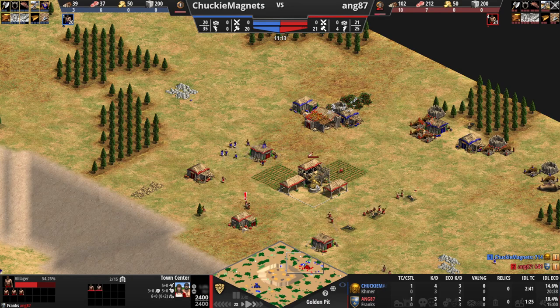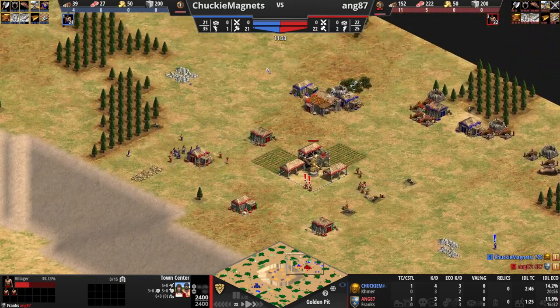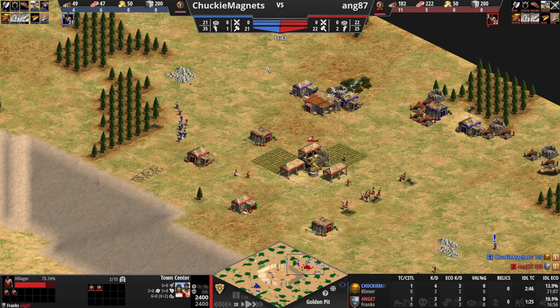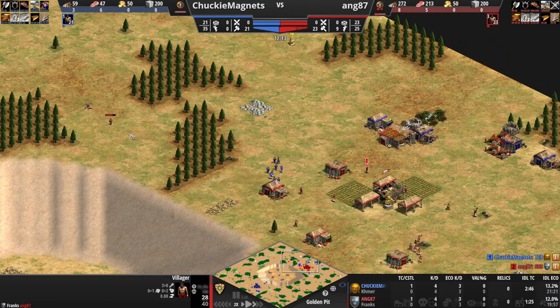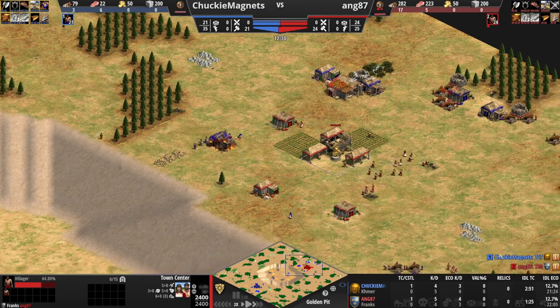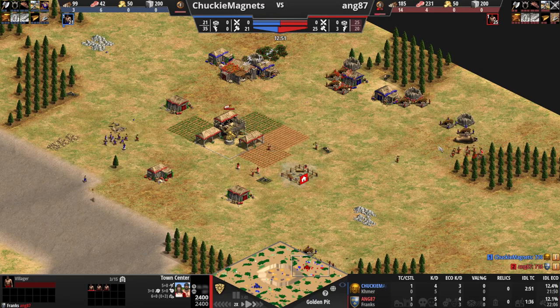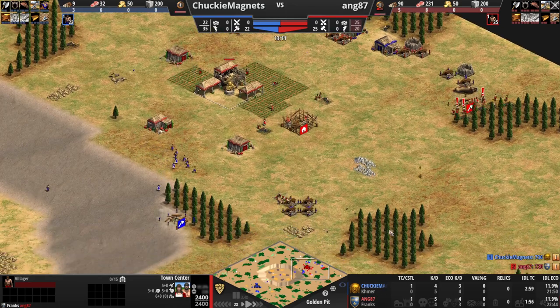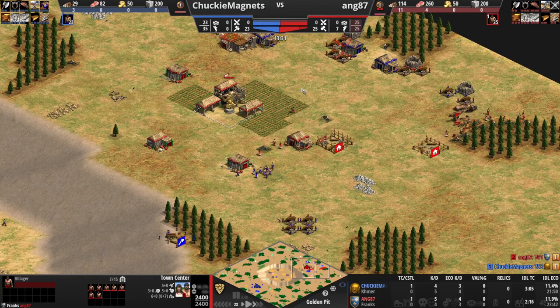These berries are no longer safe — the houses are in place, and I would not be surprised if Chunky Magnets eventually gets enough wood for a TC drop. I'm also really surprised he has not constructed a forward lumber camp yet. Red is collecting straggler trees, and now he's probably going to make a lumber camp over here. Chunky Magnets really just needs to keep his opponent off of wood to the best of his ability.